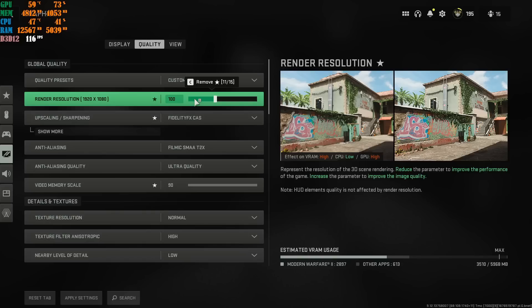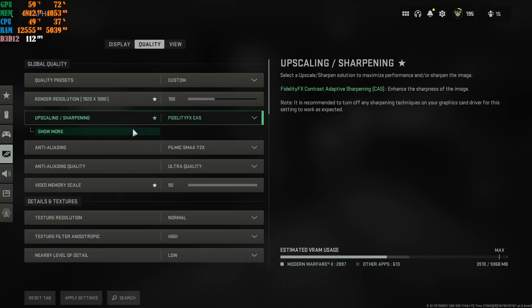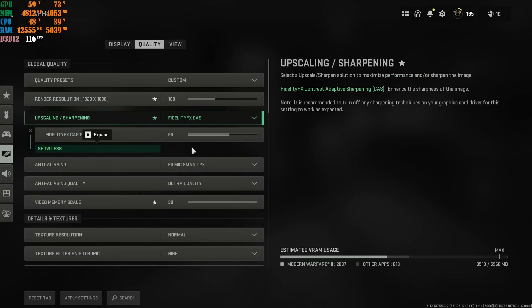Always have Render Resolution at 100% — whether you have a 720p, 1080p, 1440p, 2K, or 4K monitor, always keep this at 100%. Don't downscale it. You can change other settings to improve FPS instead. I'm using FidelityFX CAS right now, which is what you saw in the gameplay at the beginning. Right now the two most important upscaling options are FidelityFX CAS or AMD FSR set to Ultra Quality. These are the best settings for a competitive advantage in Call of Duty Modern Warfare 2.